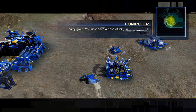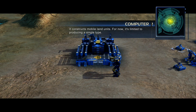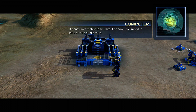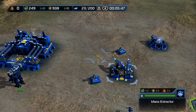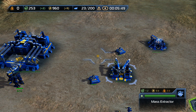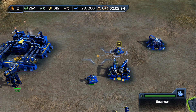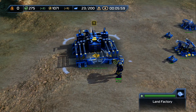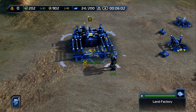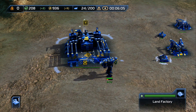It's time to put that land factory to use — it constructs mobile land units. For now, it's limited to producing a single type. Build two rockhead tanks at the land factory. The plus two next to the mass and the plus eleven next to the energy is how many you will get per second. That's how you can get a good idea as to how much your income is — you know exactly how much you're getting per second.